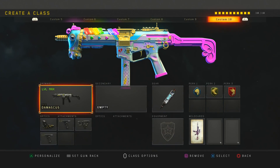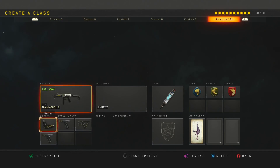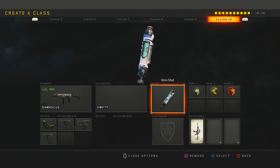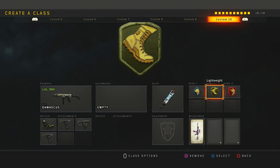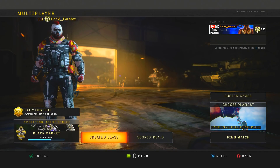For the last class we have the GKS — they took off all my mastercraft camos, but I like to run the Damascus, which is the unicorn of course. I run red dot, double grip, quickdraw with stem shot — this is the only class I use stem shot on. I run scavenger, lightweight, and ghost.